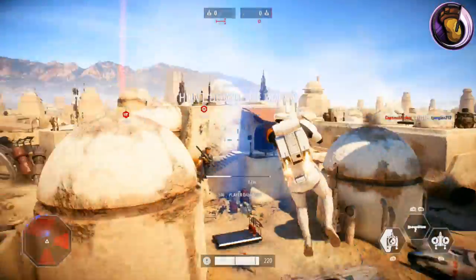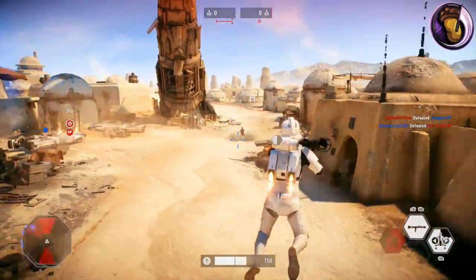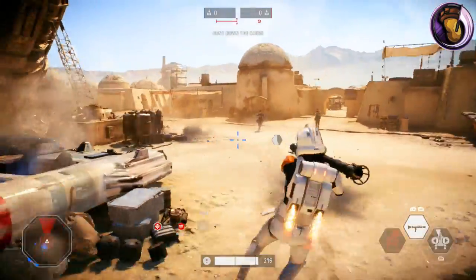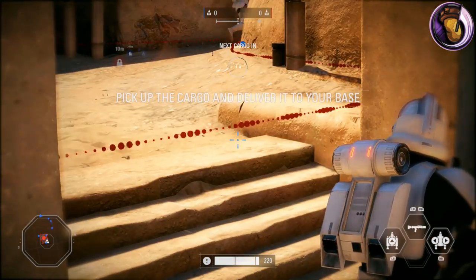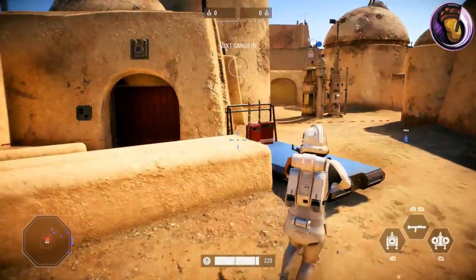Your home base is signaled by the blue beacon of light that shoots up in the sky. Once you get near the beacon, you'll notice that around the stationary carrier there is a blue dotted line surrounding it. That line indicates the location you have to be in to start capturing the objective, which takes a few seconds.